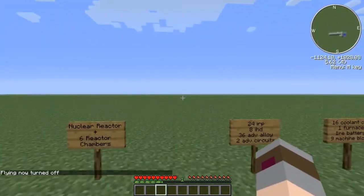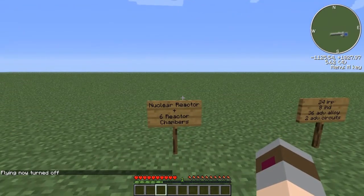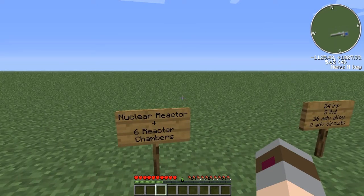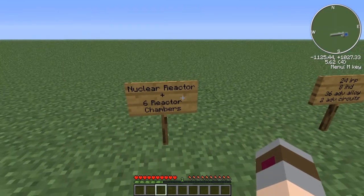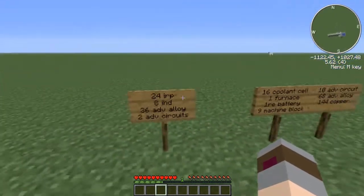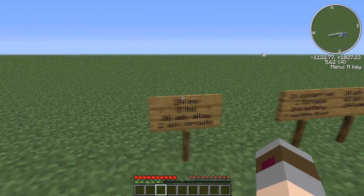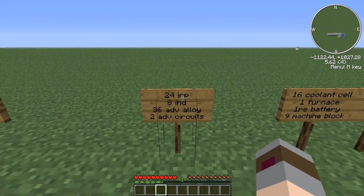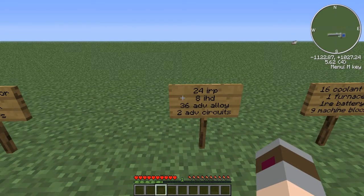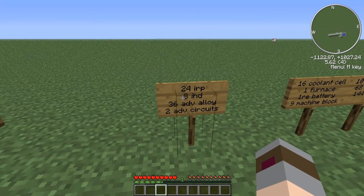So the first thing I'm going to do is give you guys a bit of a breakdown on the materials you're going to need to make the nuclear reactor and the 6 reactor chambers for a 6 chamber reactor. Now, for those of you who've dabbled in this before, you know that actually means you need 8 reactor chambers, because the recipe to make a nuclear reactor requires 2 reactor chambers. So we're going to make 1 reactor and 8 chambers in total. I've got all the amounts on these signs here: 24 IRP, 8 IHD, 36 advanced alloy, and 2 advanced circuits. Basically, once you have all these materials, you are set to make your official 6 chamber reactor.